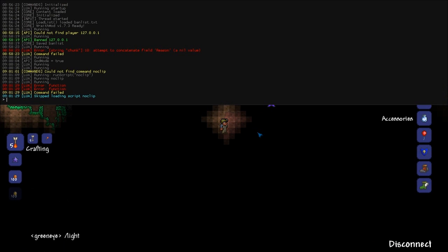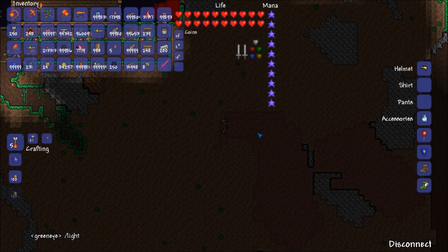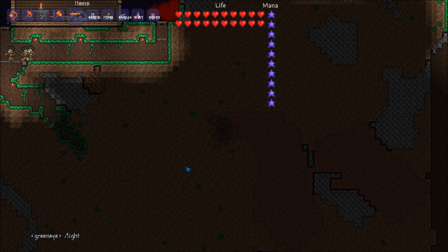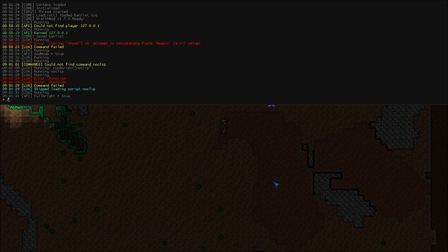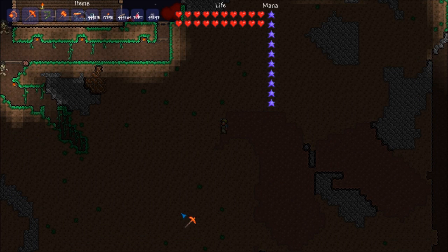I've also got Fulbright mode — I think you guys have seen that though. It goes up here. There you go, we got Fulbright. In the nighttime it's always a little bit darker — that's just the way it is. You can also do no range, which takes the range limit away so you can fire from wherever.